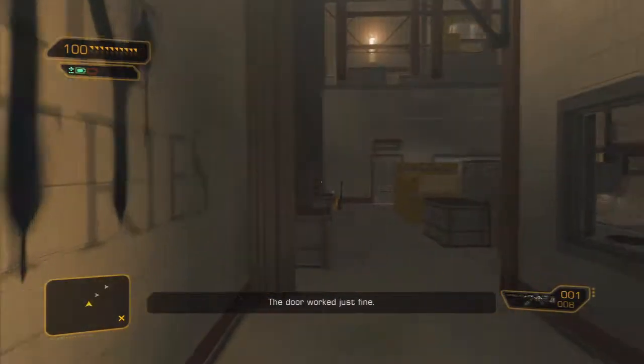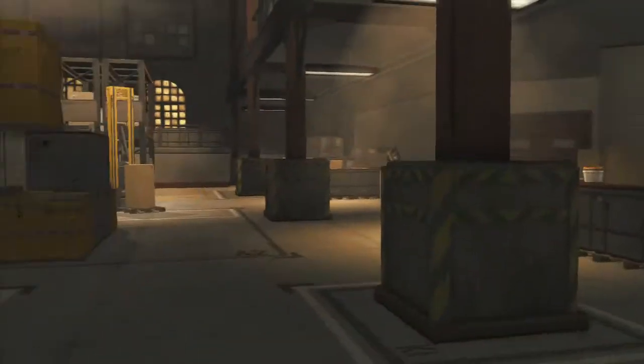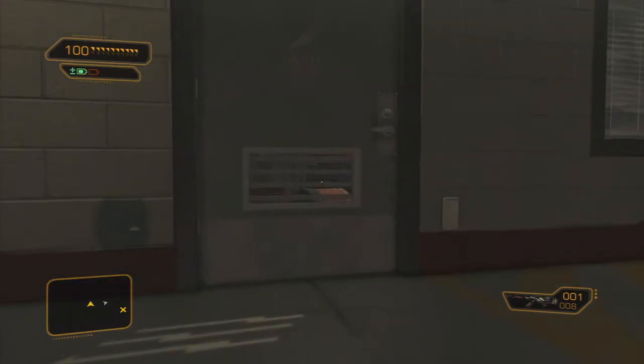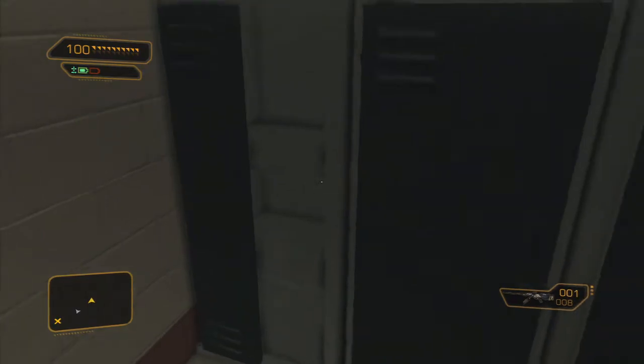This first guy you can get away with quickly taking out. Don't run, but you can power walk towards him and take him out. Since right now you only have one cell that charges, I like to go into this office and kill a little time, pick up some items, read some personal email.